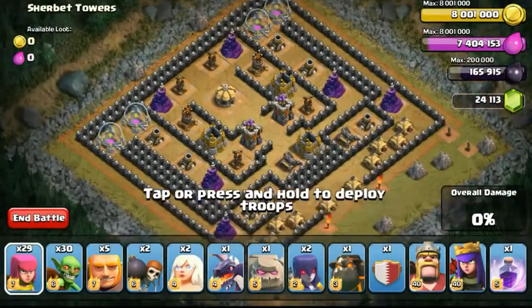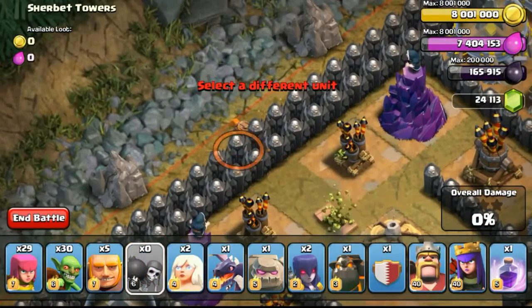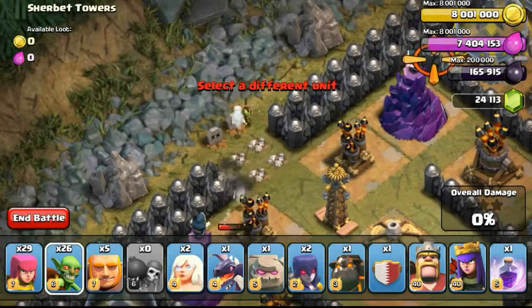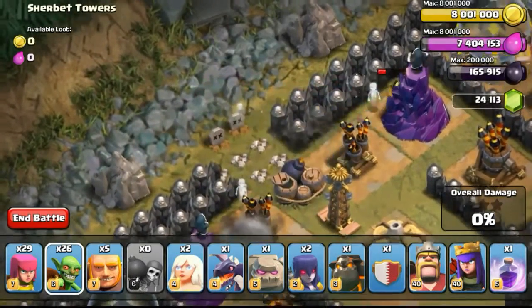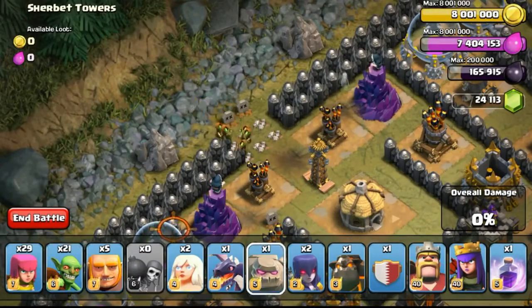Nasu actually asked me to use 1 dragon, 1 lava hound, 1 golem, 2 healers, 2 witches, 30 goblins, 5 giants, 29 archers. However he didn't calculate it correctly, so I was left with only 216 slots to use. I decided to add 2 wallbreakers to my army combo — adding 2 more wallbreakers was pretty nice, as it essentially helps to break through the wall.